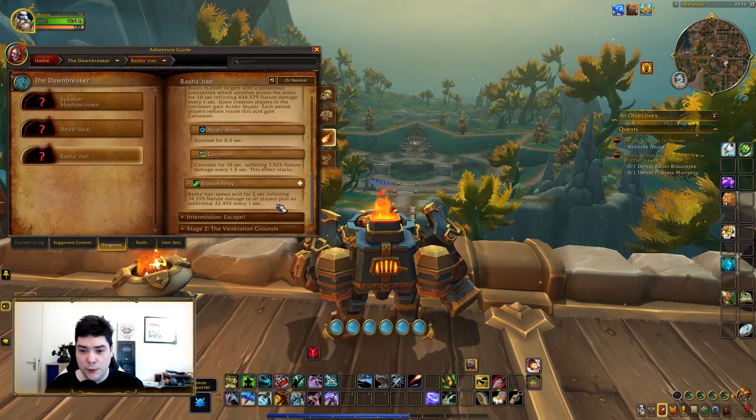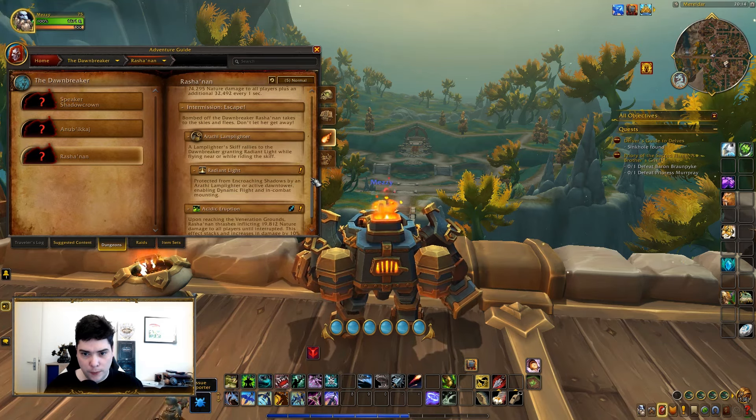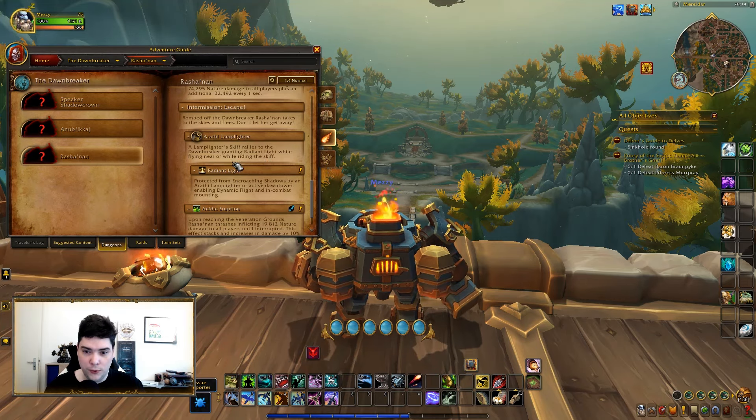Then the last ability — Rashanan spews acid for two seconds, that's just AoE damage. And then we had the escape phase — here things get strange. We had to mount up. Don't let her get away. A lamplighter skiff rallies the Dawnbreaker, granting radiant light while flying near — or while riding the skiff — protected from encroaching shadows by a nearby lamplighter or active dawn tower, which enables dynamic flying. So that was just staying near the flying skiff. But interestingly — does this mean you can choose to not dragon ride and instead just sit on that boat and let it bring you to phase two?